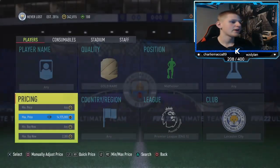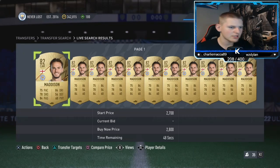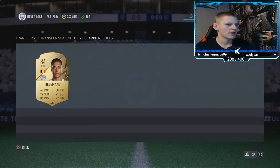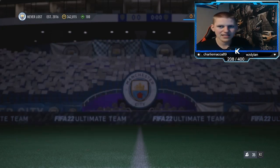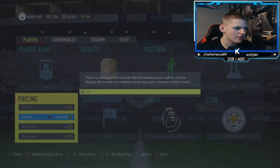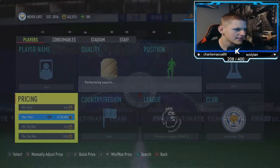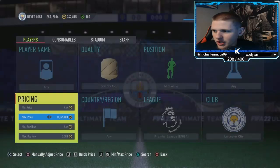Go down to about 2.3k and snap anything that pops up. The players that appear include James Maddison at around 2.6k, and also Tielemans who I think is probably about 3.2k — a little more expensive, but if you pick them up it's more coins made at the end of the day.